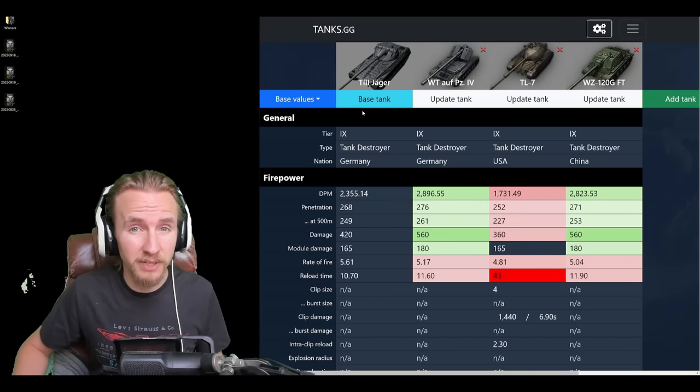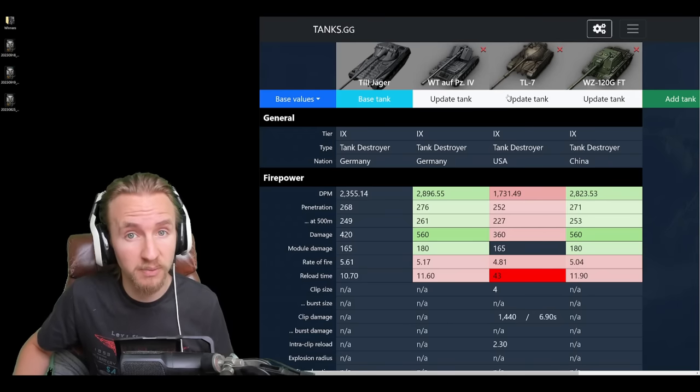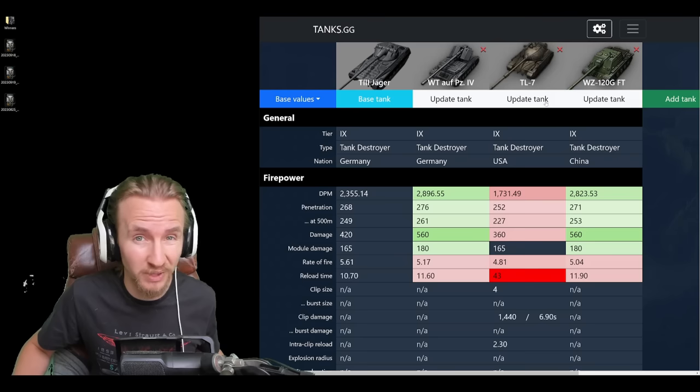Let's compare the T3 Jaeger to the other turreted German tank destroyer — the WTL Panzer IV — as well as the turreted premium American tank destroyer the TL7, and also the non-turreted Chinese tier 9 premium tank destroyer the WZ120 GFT.